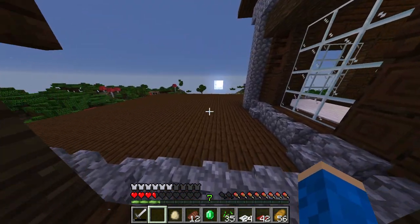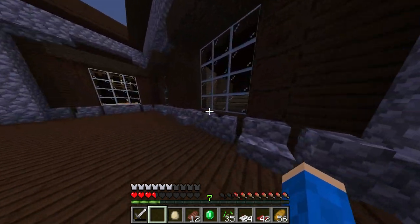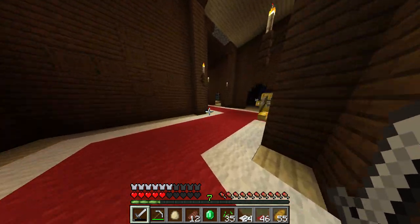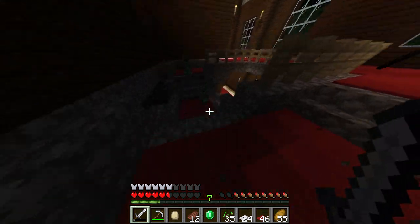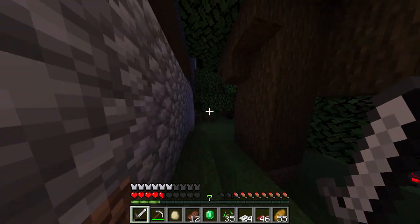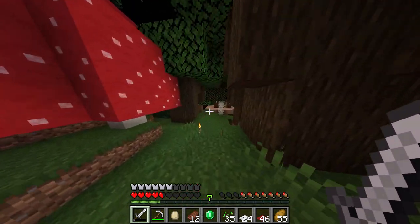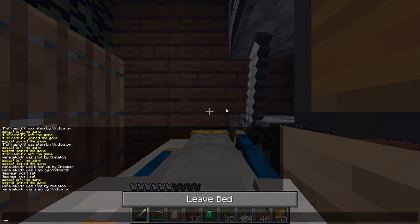I'm busting out the window — boom! Alright, we made it out. How do I get down? I don't think I can get down this way. Not risking it, no way. Run run run run run! Oh, he's got gold armor — oh god, it's like a boss skeleton. Run! There were so many creepers right there. Get to the hut, get to the hut! Oh my god, that was so sketchy.